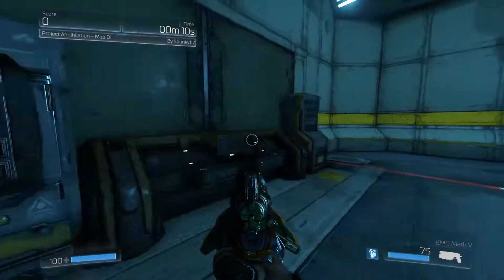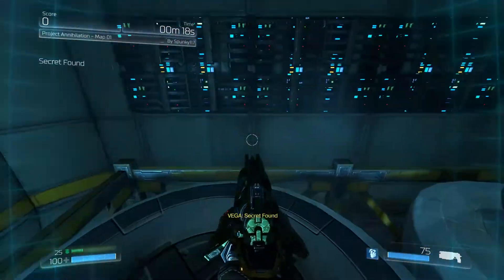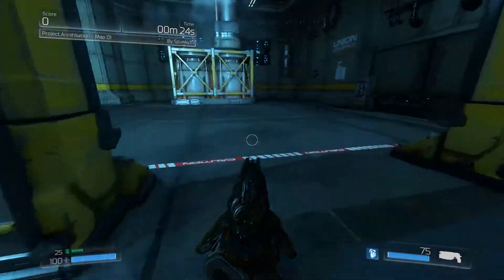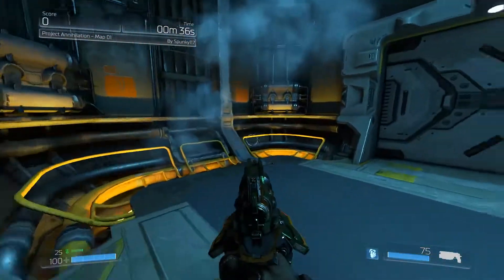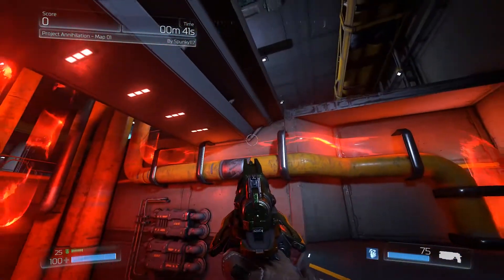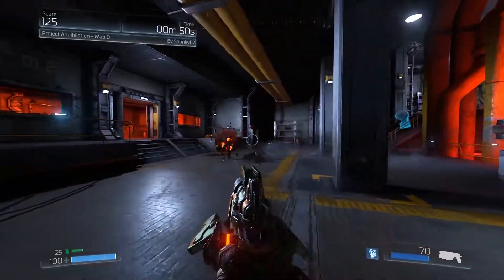Alright, first things first, let's assess the situation, check our weapons here. Got the Heavy Assault Rifle, the Shotgun, and the EMG Mark V. We're gonna start off with the EMG. We got Double Jump and pretty sure we have Ledge Grab. I never noticed this red stuff here before. Generator rooms — one of those rooms that's really nice when starting out. I can see why a lot of mappers opt to start on the generator room.